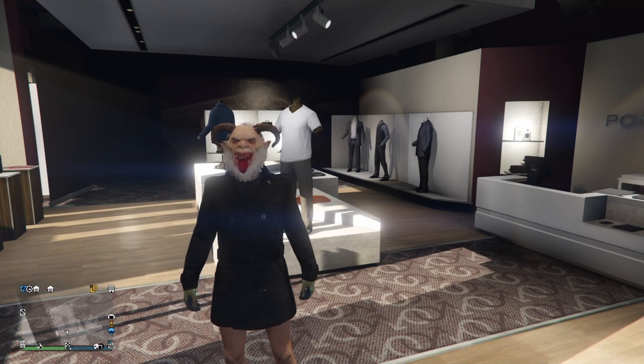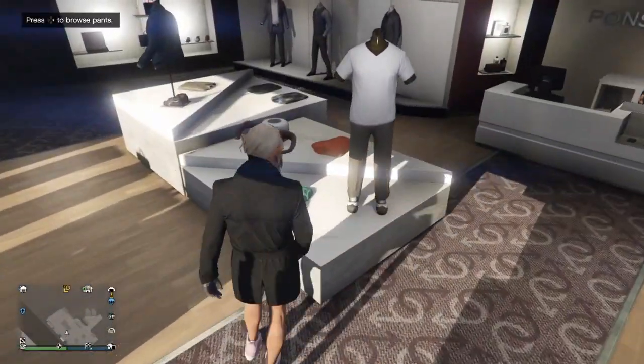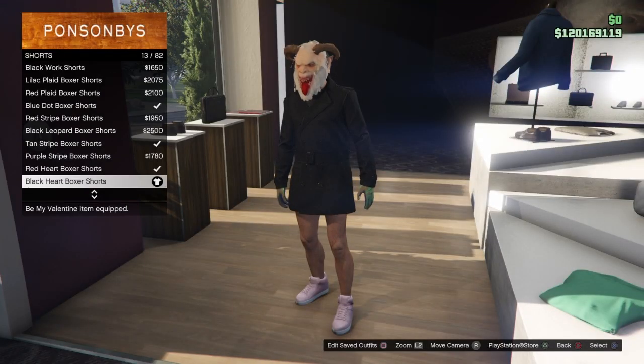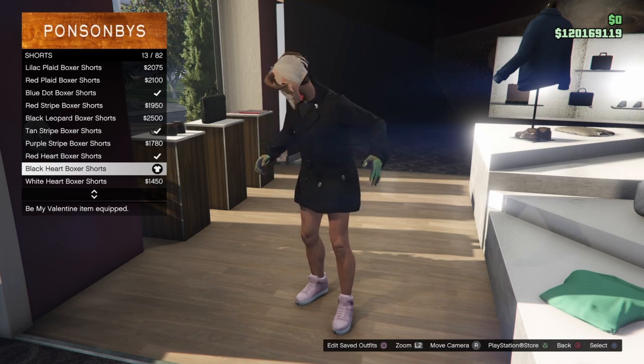So once you load in with your male into a session, you're just gonna follow these outfit components. We're gonna go over here to the pants, go down to the shorts, and get the black heart boxer shorts — number 13 of 82.